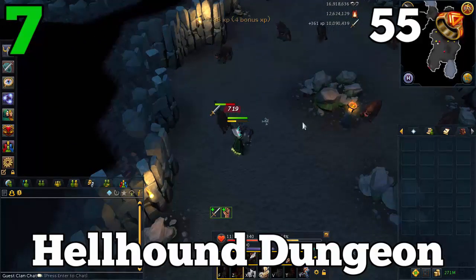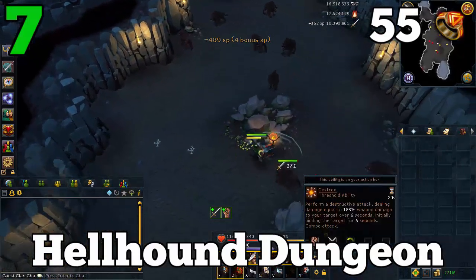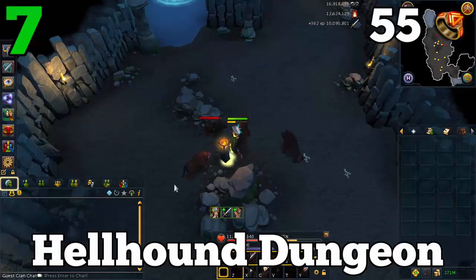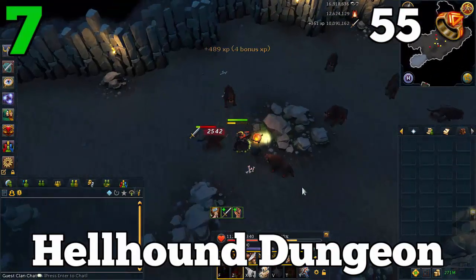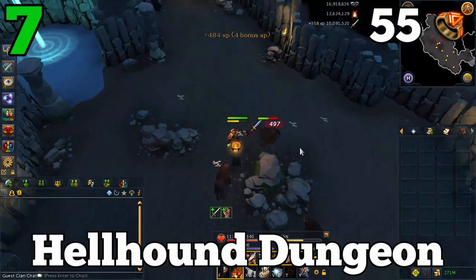You can get up to around 200k attack XP per hour, even more at higher stats with better weapons — just chilling and letting your character go to town on the Hellhounds. I was somehow able to find a resource dungeon world the very first try with no one else here, which is not all that common. You want to make yourself a nice spot with three or four Hellhound spawns attacking you — the resource dungeon can support about two people per world. Overall, great place to do your Hellhound tasks and great place to AFK.